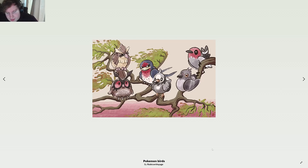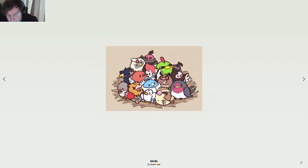Next we have an image called 'Pokemon Birds Rubicon Village' — cool stylized art with a bigger brow and Pidgey featured alongside Hoothoot, Taillow, Pidove, Starly, and Fletchling. Then 'Birds' by Huero features Pidgey along with Taillow, Starly, Chatot, Rufflet, Murkrow, Pidove, Fletchling, Natu, Spearow, Swablu, Vullaby, and Wingull — a very cute design.